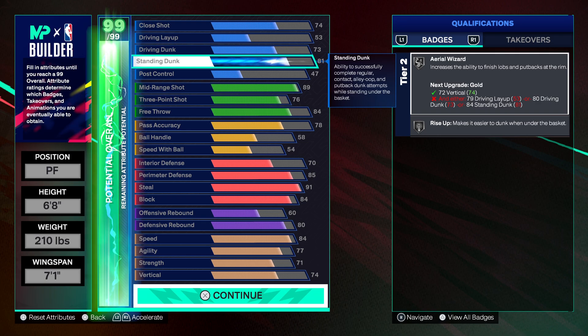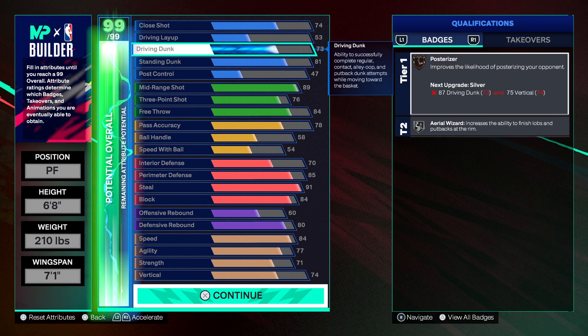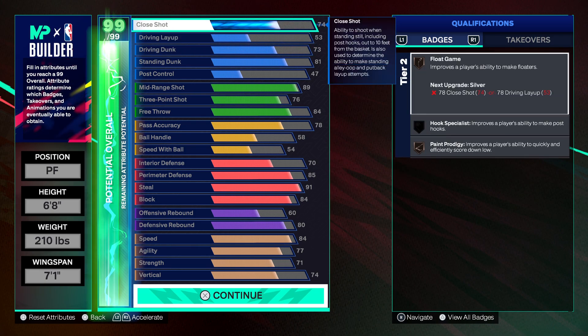Going on to the standing dunk, you're getting Silver Rise Up on this build. You'll mostly be doing standing dunks, but you do get a couple driving dunk packages and Bronze Posterizer too. You could throw on one of those dunk packages if you want — I'd definitely throw on at least one. There's one that's quick you get at a low rating, and that's solid on bigs.